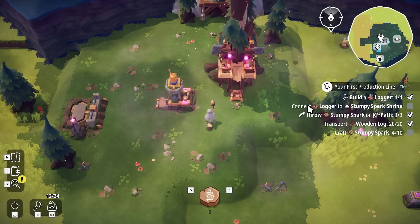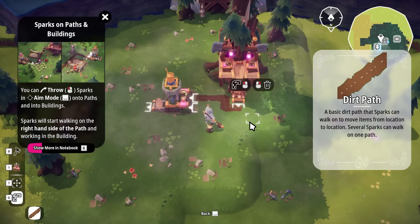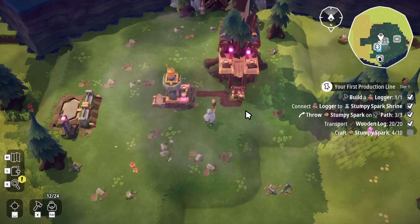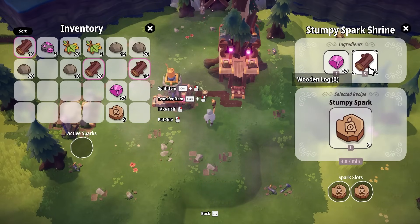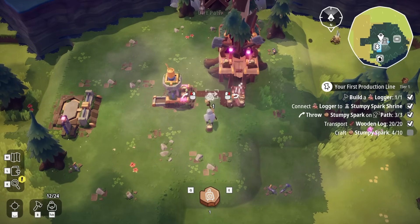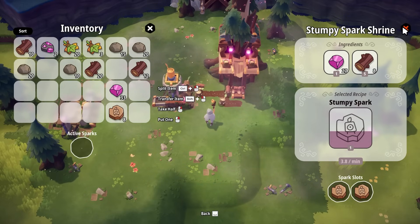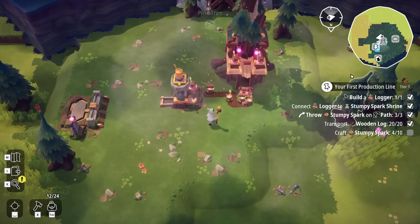Giant Trees have infinite resources, which is really nice. All we need to do is throw a few Stumpy Sparks in to start producing a functionally unlimited amount of logs. Next, I'll connect the logs as part of the process. Pressing G enters path building mode, and we build a path from the output of the logger to the input of the Stumpy Spark Shrine. We throw a spark onto the path and it goes to pick up a log, marching it down into the Shrine. Let's add a couple more of these guys — we need five logs to make a single Stumpy Spark.